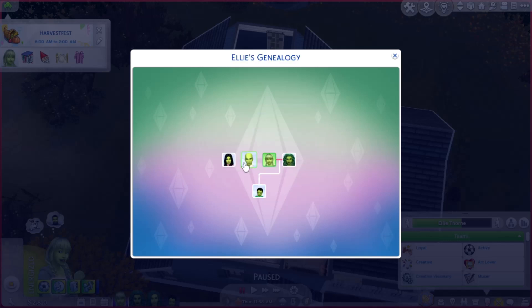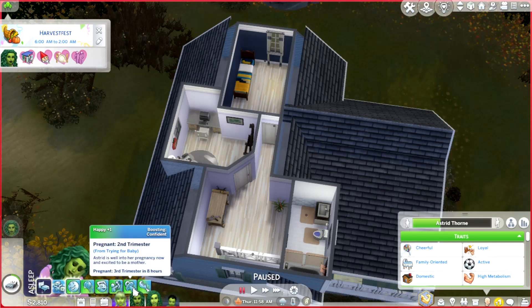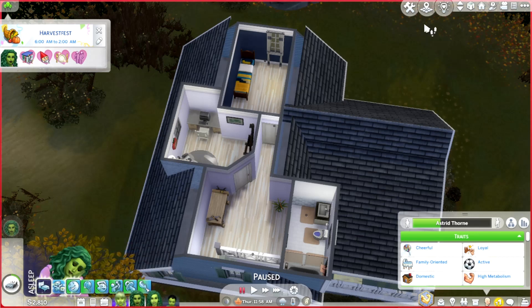Astrid married Ellie. I downloaded Allie and Bryce and gave them another sister, Ellie. I kind of stole these two off the gallery and made them green because I like to play with green and blue sims, and I'm probably going to be downloading some odd skin colors later — it's just how I like to play. So far, Ellie and Astrid have had their son, Olive. And Olive is going to be getting a sibling. Astrid is in her third trimester.